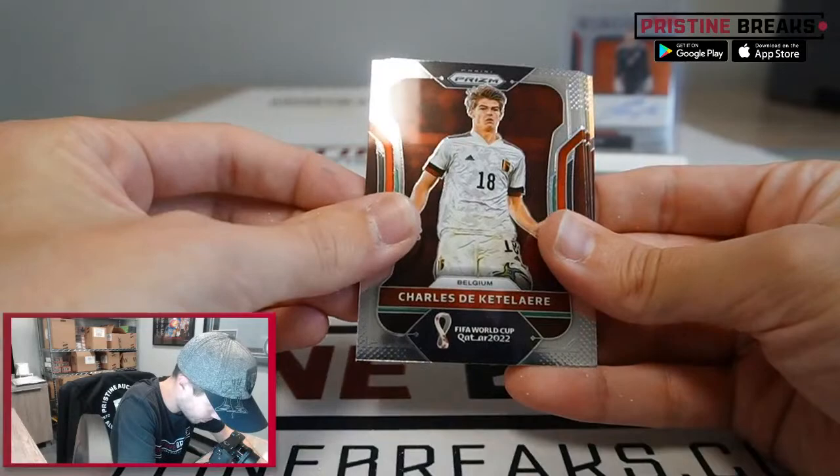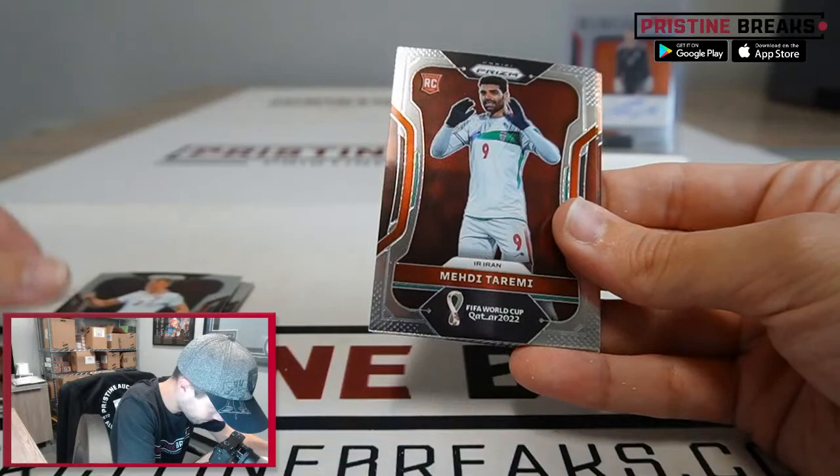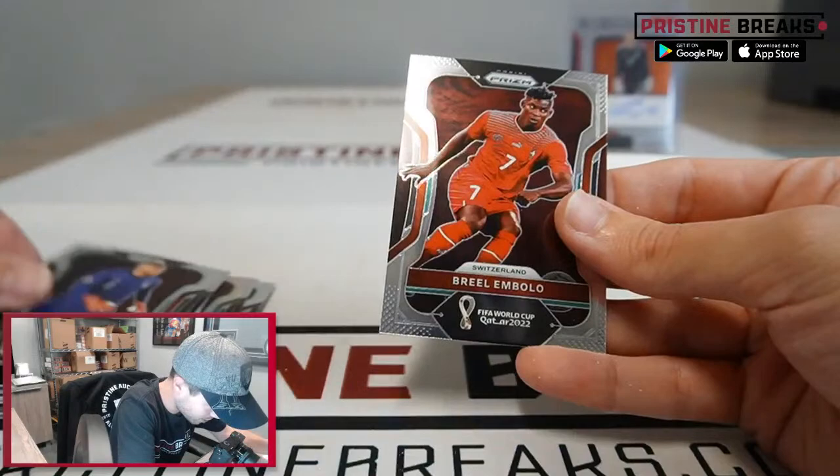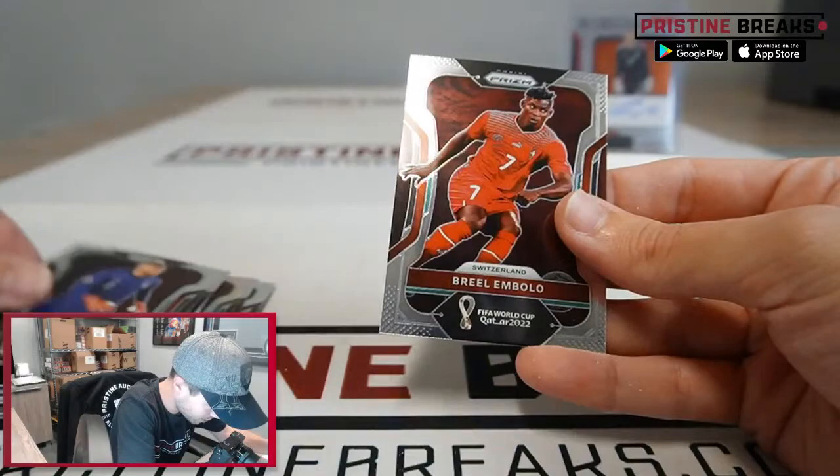Ivan Perisic, Charles De Ketelaere, Kasper Schmeichel, Adam Buxa, Mehdi Taremi, Joao Felix silver, Nicolas Otamendi, Darwin Nunez, Boulaye Dia, Matt Turner, and Breel Embolo. And that will do it, ladies and gentlemen — that's it for the break. Nothing else filled right now, go get your spots on Pristine Breaks.